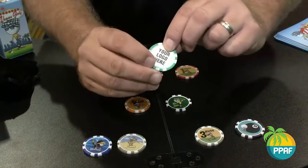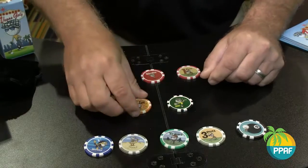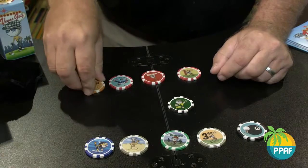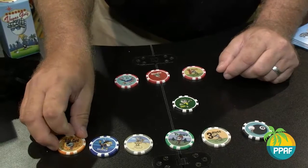We logo the back of each chip full color process with your name and logo. The wild card is whatever rule we want to make up as a group before we tee off — we can make it a positive, such as three pars in a row, or we can make it a negative, like out of bounds or lost ball.